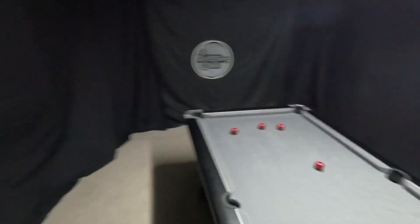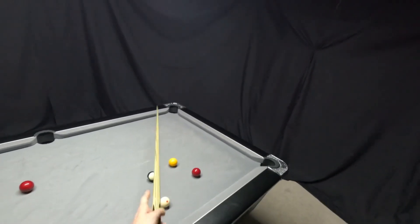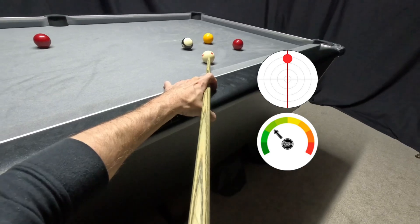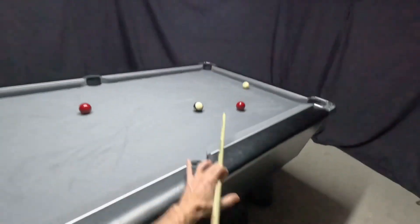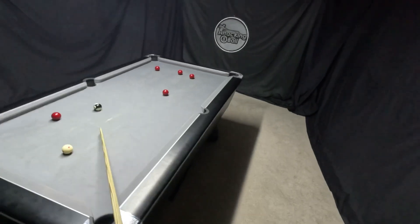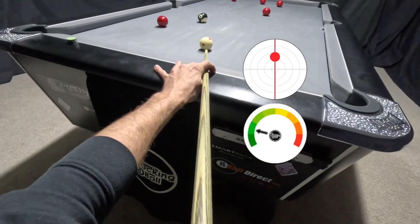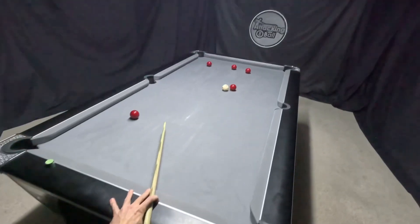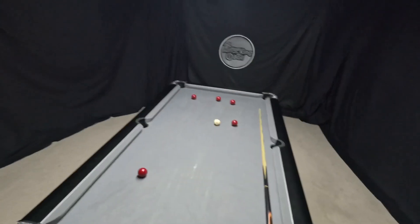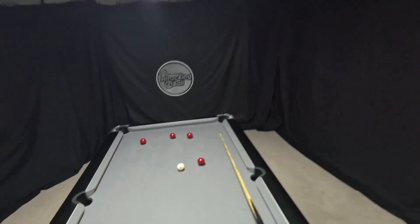A little bit higher than I would have liked, but I can just play topspin, come off the cushion and land back here for a straight black to the middle. A little bit off straight but that should be fine. Got the clearance in the end — it wasn't perfect, and that first shot from the corner just sprung off that cushion, went a lot faster than I thought it would — but managed to get the clearance in the end.